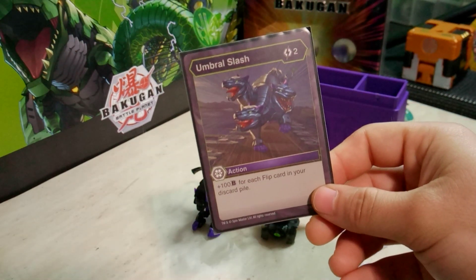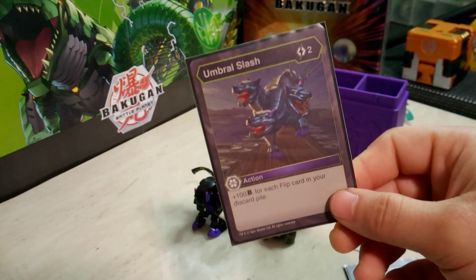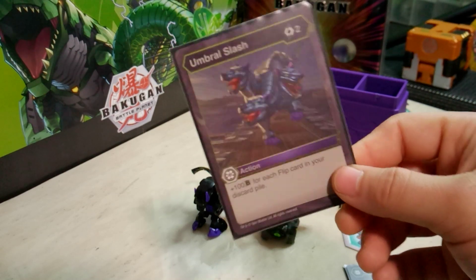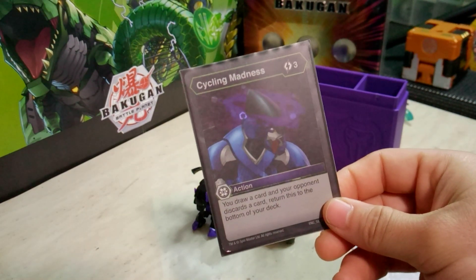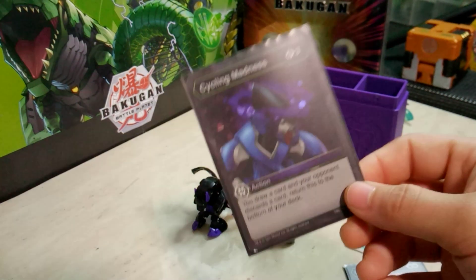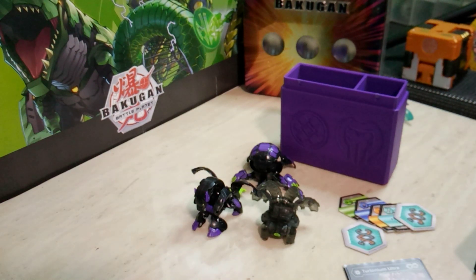One Umbral Slash — two energy for plus 100 B-power for each flip card in your discard pile. This could be huge depending on the game state, or I could just play it as energy. It's kind of a free slot card in my build. I did keep in Cycling Madness — three energy, you draw a card and your opponent discards a card that's returned to the bottom of your deck. This is a card you could potentially use over and over again without having multiple copies, and limited card draw in Bakugan is not a bad thing — you just have to watch your life toggle.